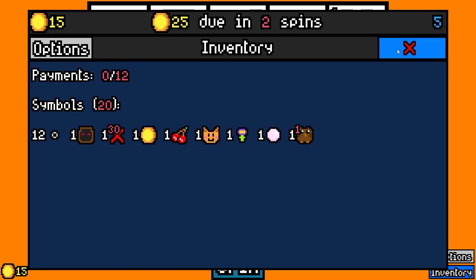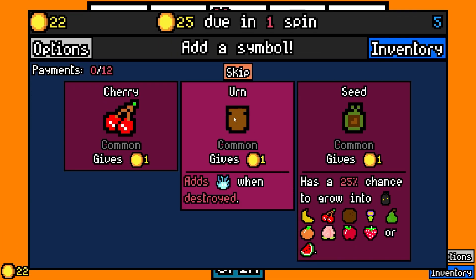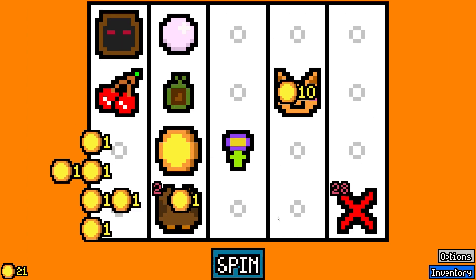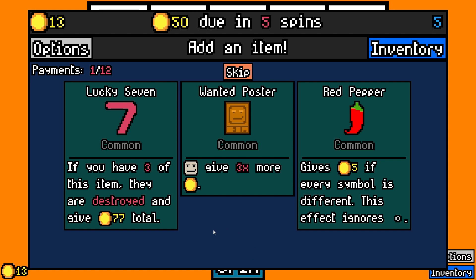We have a cat, so let's do the milk then. Let's do the seed — it could grow into a void fruit, and that would be nice because then it gets removed. Oh, a ninja? I could do a ninja. Ooh, lucky seven or the red pepper. The Wanda poster's not that appealing right now. Yeah, let's do the seven.